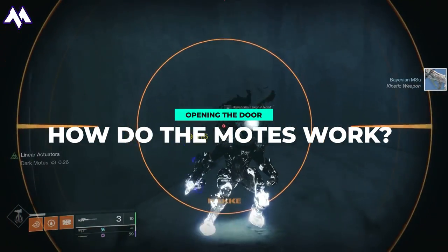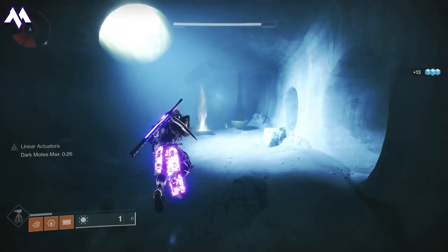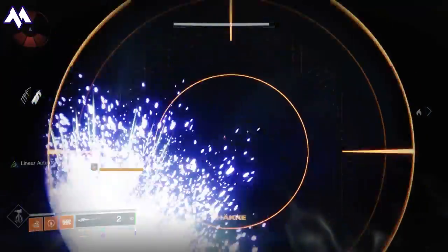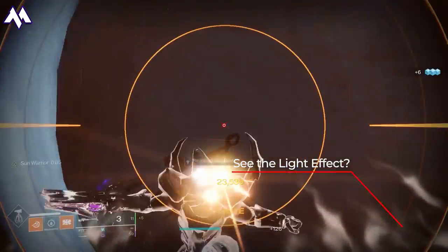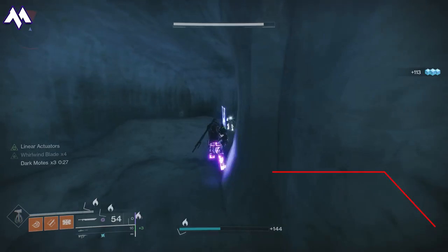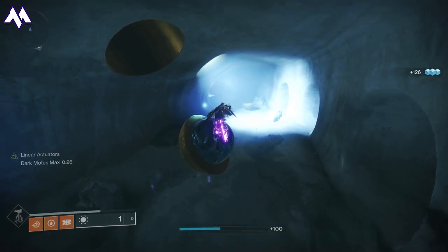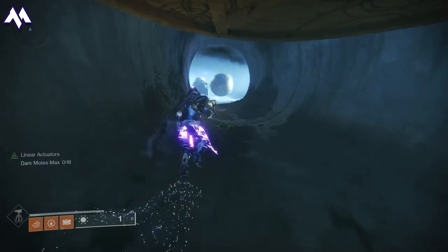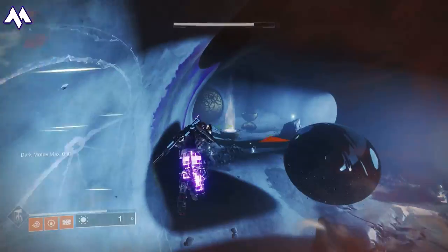Alright, enough prep — let's get into the dungeon. Here's a quick refresher on the main mechanic that progresses all the different experiences: dark and light motes. When you kill the Taken Knights, they will drop three motes each, and you need to collect five of light or dark motes. If you look on screen while in the light, when I kill Taken Knights they will drop light motes. When standing in the shadows, it creates dark motes. When you pick up five motes, you'll get a big combined mote — it will say light or dark motes max — and you use that on the light or dark columns respectively to progress through the encounters, whether that's removing an immune shield or opening doors.